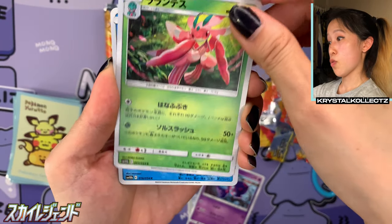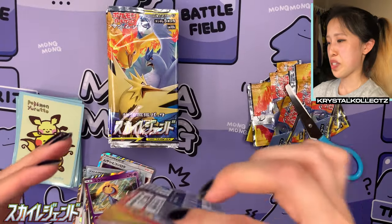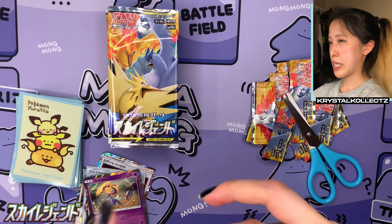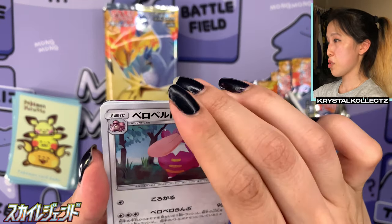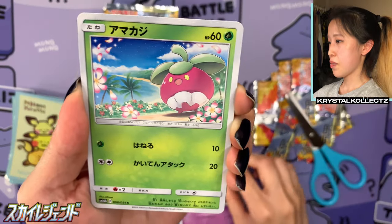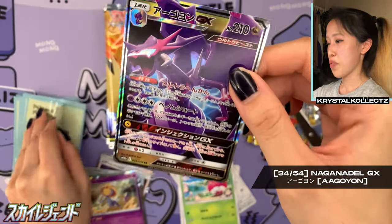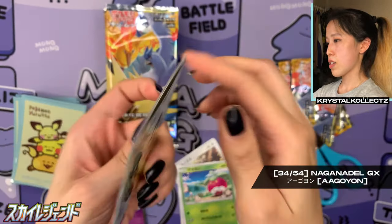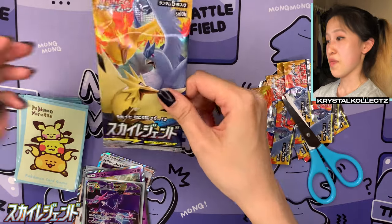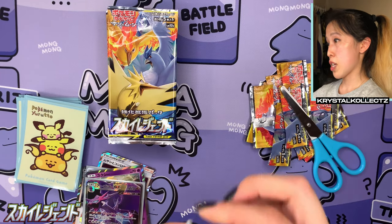We have Poipole, Lorantis, Snover, and Tapu Fini. Snover as opposed to Snorunt — this is the set that always gets me confused because it has both and they both start with 'snow.' We have Lickitung, Noctowl, Ekans with Articuno, and Bounsweet — which was also an Indonesian KFC promo. And there's our first GX: Naganadel. At least we have one. We also get a closer look at my lovely Yurito sleeves. There are also plushies of these by Mr. Kanahe, one of my favorite Pokémon artists from Japan. He makes such cute artwork of all different Pokémon, not just the Pikachu clan.